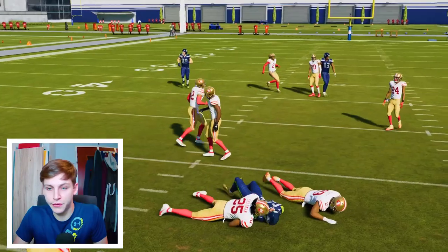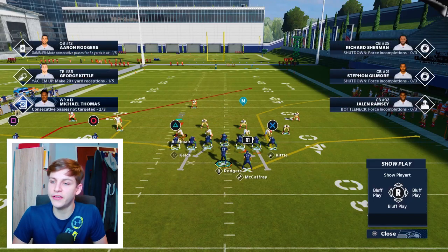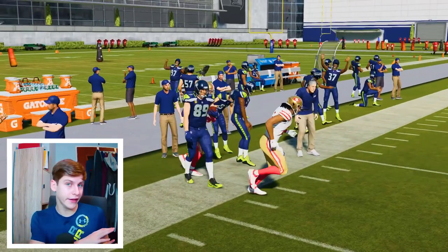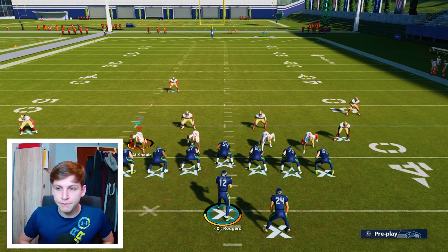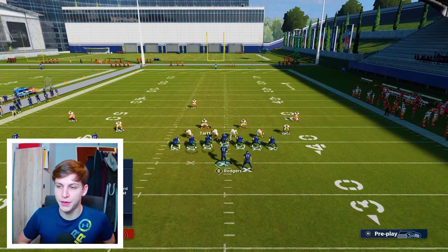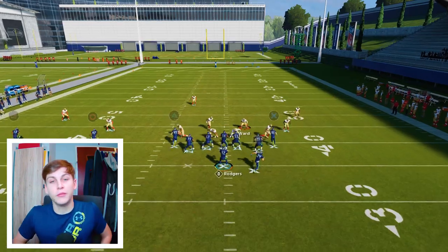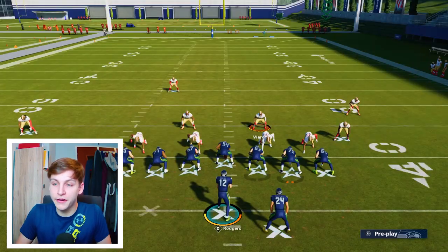There's a variation of that which is to smart route the post on the outside, put McCaffrey on a flat route, and then everything stays the same — you just have another read to the tight end. On defense, you can attack the outside by double manning both sides, or you can defend the middle. Out of Big Nickel Over G, you'd have a corner manned up on the running back with your user in the middle. This type of defense will be susceptible to something that attacks the middle hard — the seam coming to the middle, the post coming to the middle.